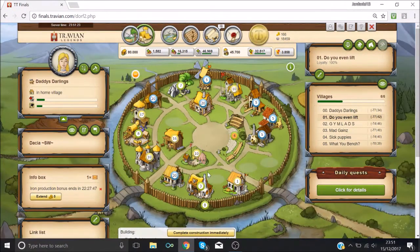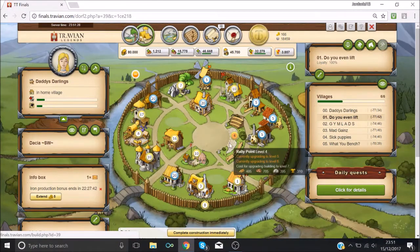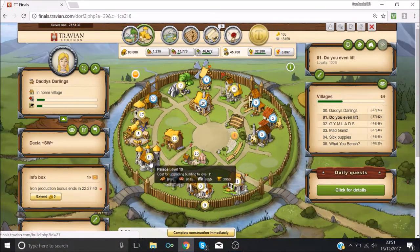At the moment we are working on getting our chiefs up. So let me just get the rally point up again quickly — we need this to 10 and then we're going to get the palace straight to 20 because we want to get some chiefs going.